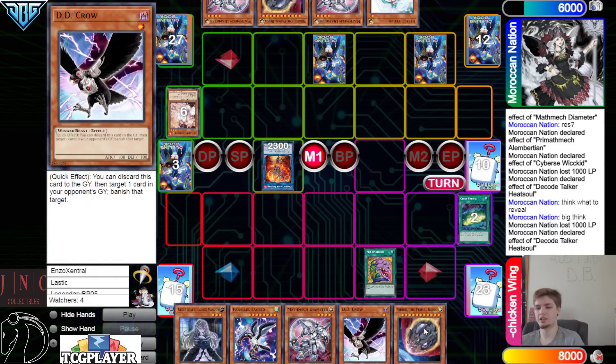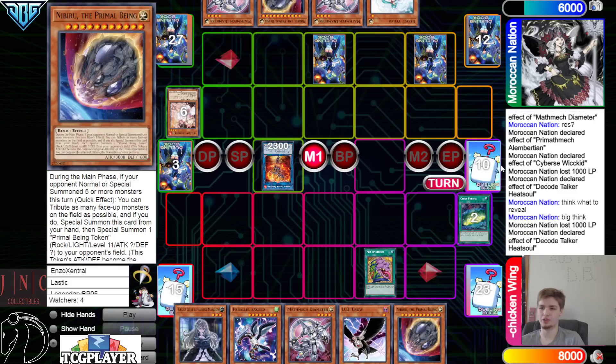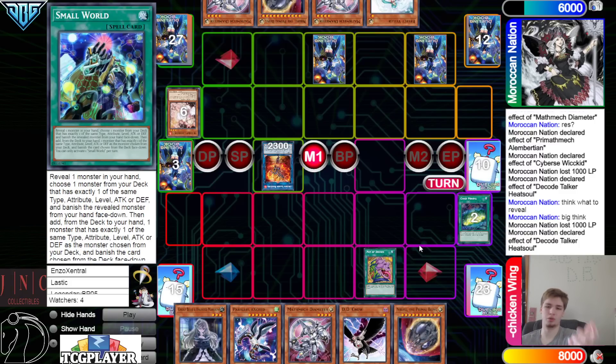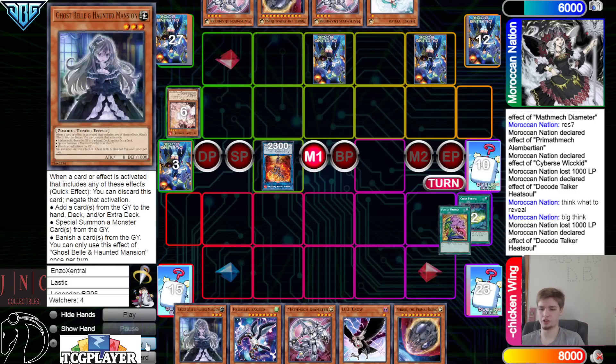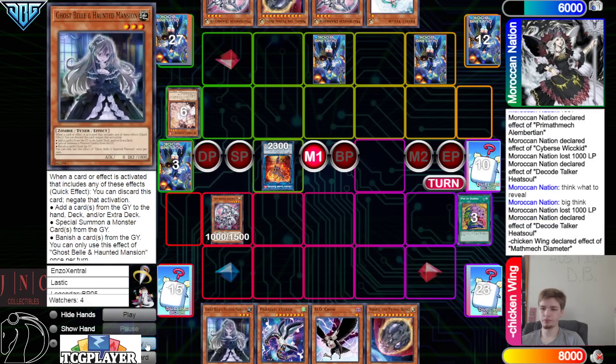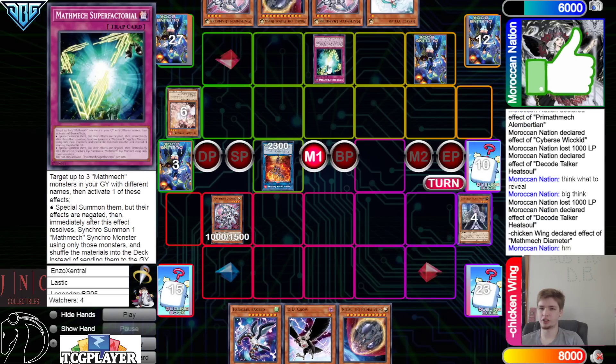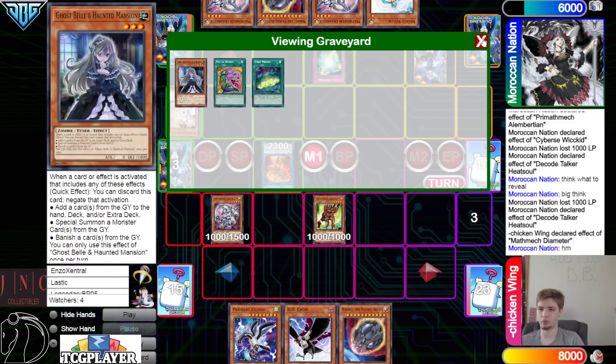You have to understand the cost of it — it's not just Rota; you have to Rota minus one. Draws DD Crow, Nib. Summon Diameter — Diameter effect — chain Super Factoral, chain Bell. They just let that go through.